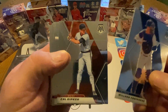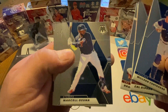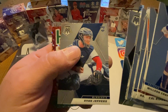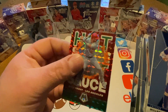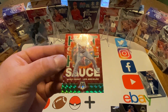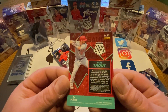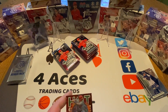Contreras, Cal Ripken, Brandon Crawford, Marcelo Zuna, Andrew Vaughn rookie card, Mateo rookie card, Jeffers rookie card. And Mike Trout Hot Sauce — Mosaic parallel. Very nice. As I said, not numbered, but still a really cool insert parallel. Let's sleeve that one too.